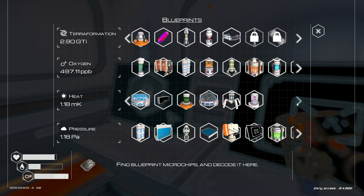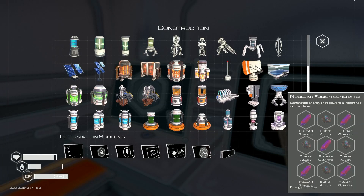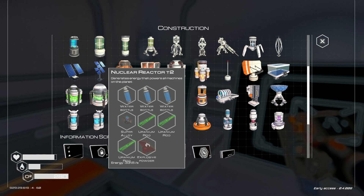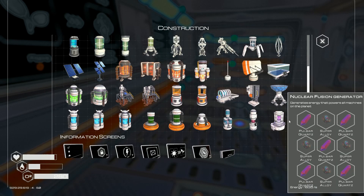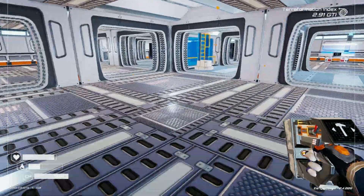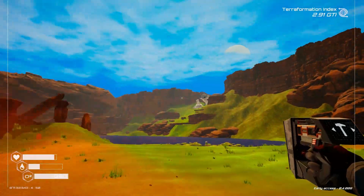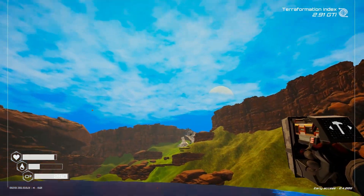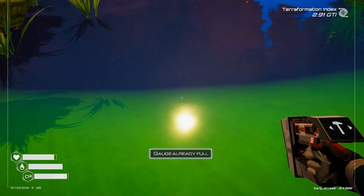I can make a nuclear fusion generator! That gives me 1,835 energy, whereas this current one gives me only 331. Wow. So in order to make this I need six Pulsar Quartz and four Super Alloy. First things first, let's go ahead and drink some water.